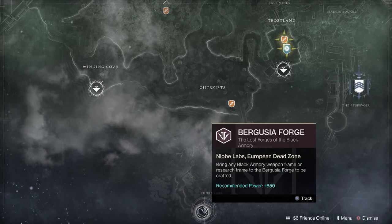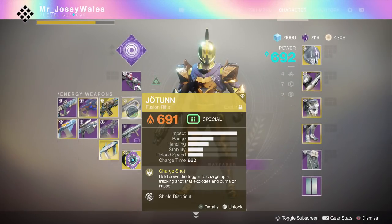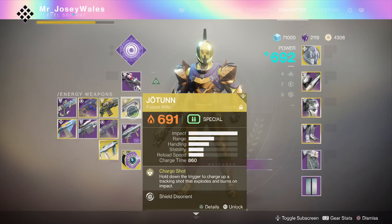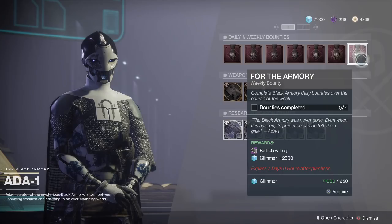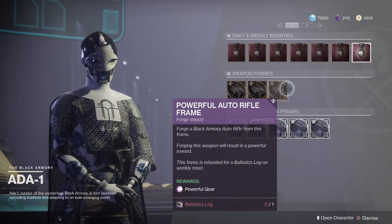The nice thing is that if Yodin does drop, it will be in addition to whatever frame you're completing, and it will be a powerful drop since it's an exotic. My advice: take everything to Bergusia — that's the only way to get this. Make sure you have a powerful frame, get those with a ballistics log, and get those from the weekly bounties.